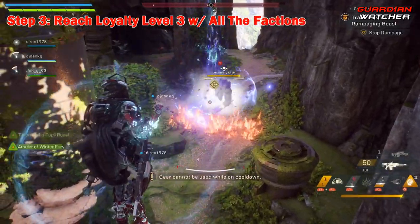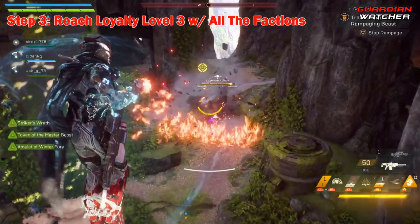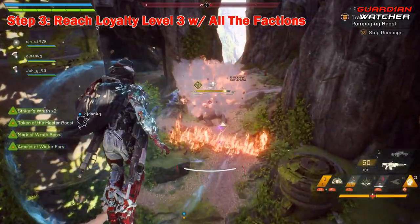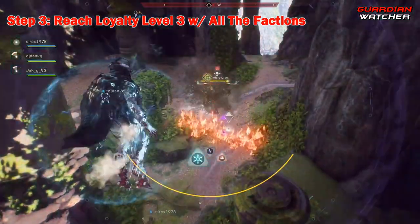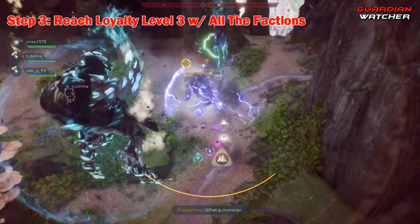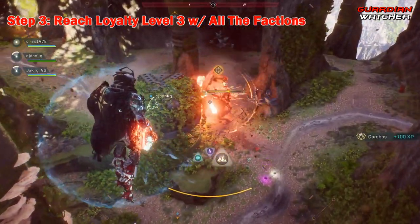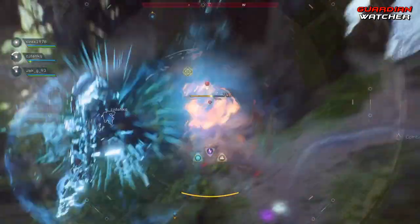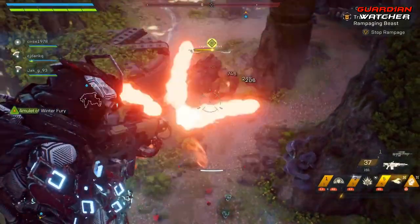And step number 3: you need to reach loyalty level 3 with each of the factions — that is the Freelancer, Sentinel, and the Arcanist. You can do this by gaining reputation by completing agent quests and contracts. In order to make progression with each faction go faster, you need to literally tell the NPC what they want to hear. You can also track your progression with each faction in the challenges tab under the faction section.